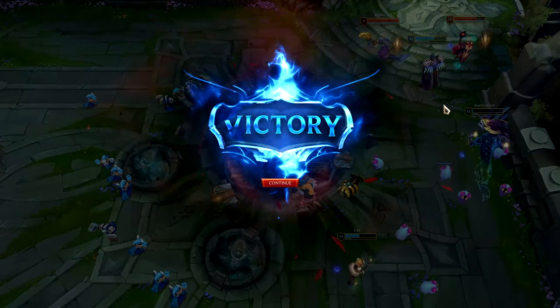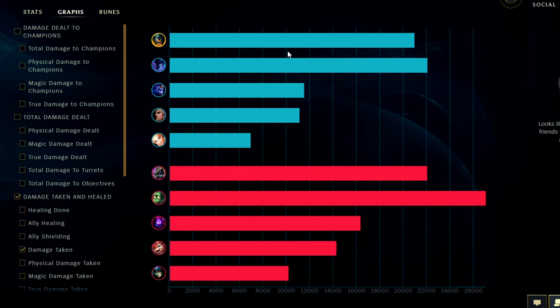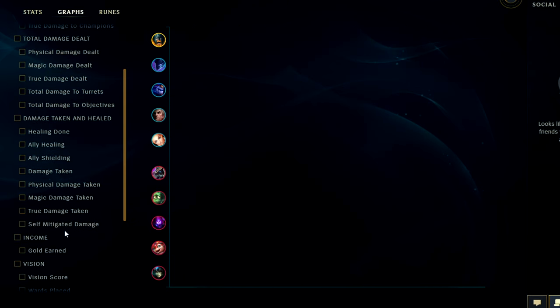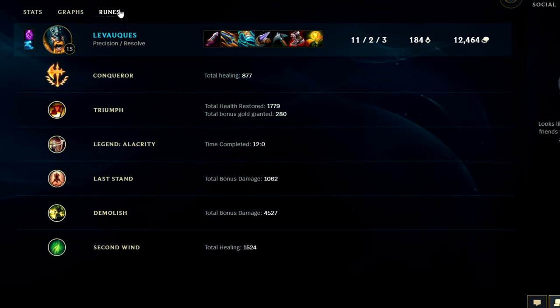So we got damage dealt, damage taken on runes — probably number one damage, probably number one or two damage taken. Looking at damage dealt against enemy champions: we did have the most in the game by a pretty good margin. For damage taken — pretty happy with that. We were technically fourth in the game for self-mitigated — should be top three. We were tied number for number with Amumu, identical 19,474 — that's wild man. Pretty happy with that for results. If you guys enjoyed this Olaf video let me know what champion you want to see next down in the comments below. My name is KingStix, thank you for watching, I'll catch you guys next time.